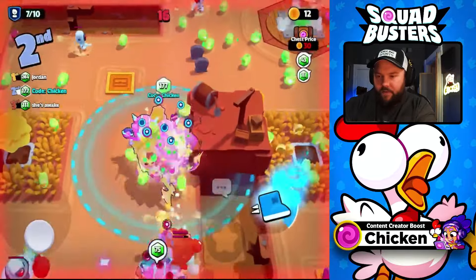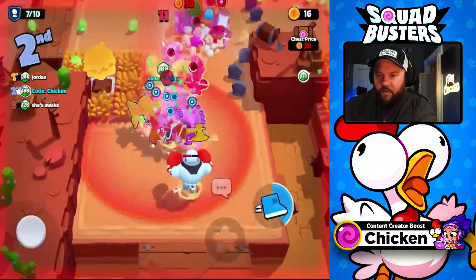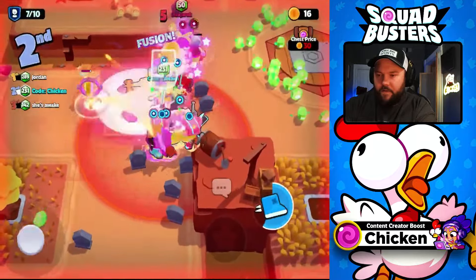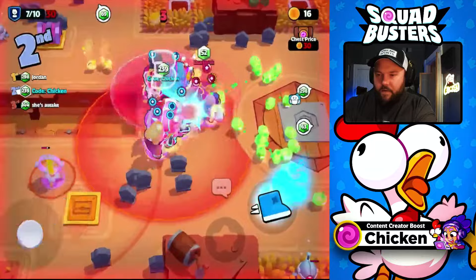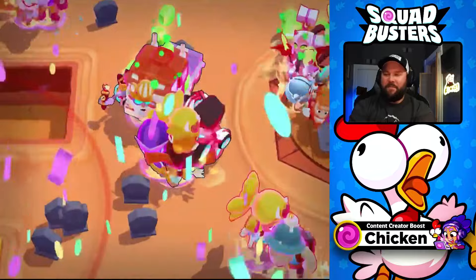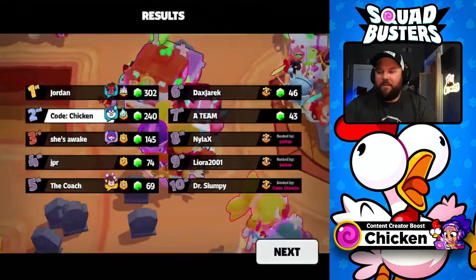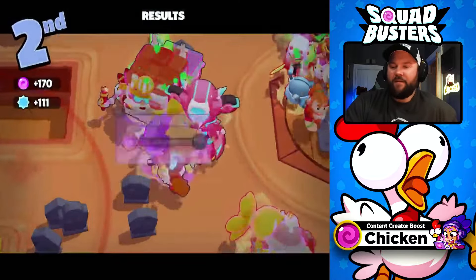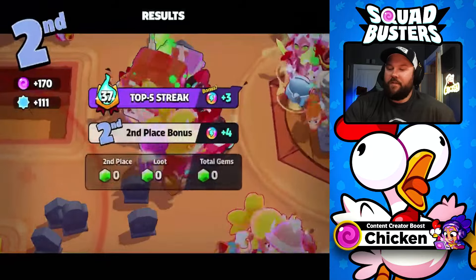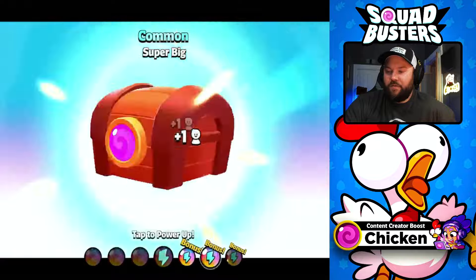We're now in 2nd place. Take them down — we have so many strong heavy hitters. We almost got first — that was a wild match. It wouldn't have been enough if we grabbed that pile of gems, but it probably would have been enough if we took that guy down. Sometimes you just got to play really badly, lose, get a bunch of fusions, and then just wreck everybody at the very end. That was a horrible strategy, but it ended up working out.